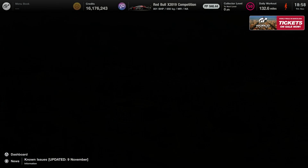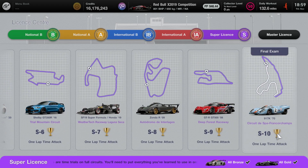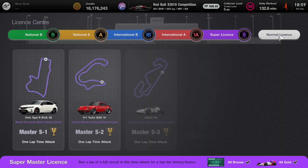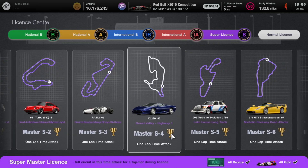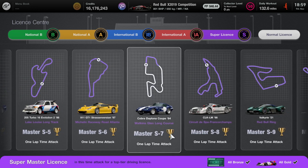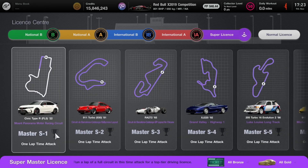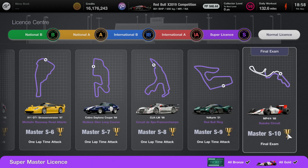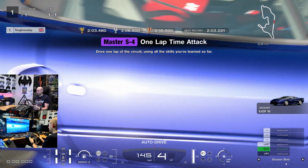Hello, the internet Tough Monkey here once again. Hope you're all well, thank you for stopping by. Update 1.40 has given us some more licenses to do, and if you've got this far requiring your Super License Masters, well done. The previous National, A2, and International A licenses were harder than these Super License Masters versions. I started at 5:23 and finished by 6:58, so I don't think they're that difficult. You can do this without me.